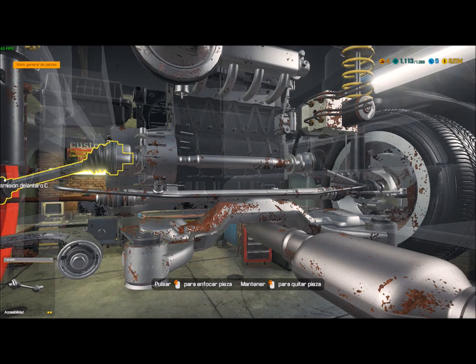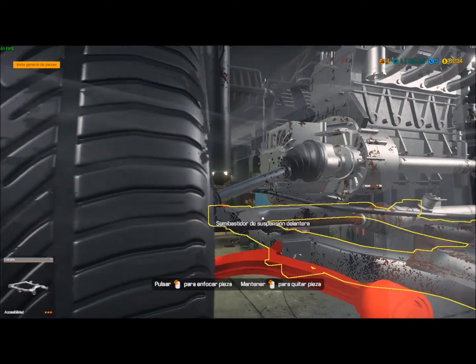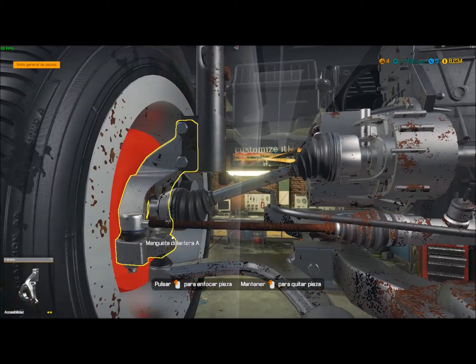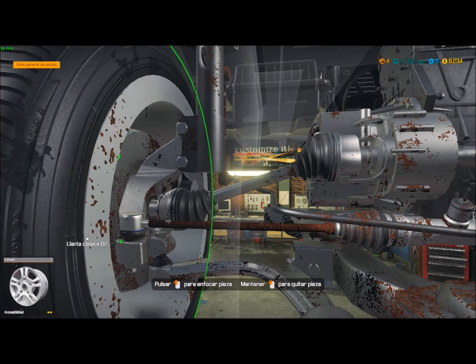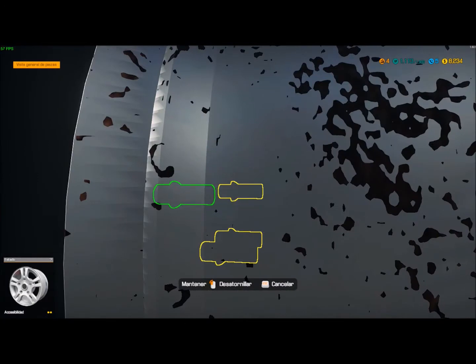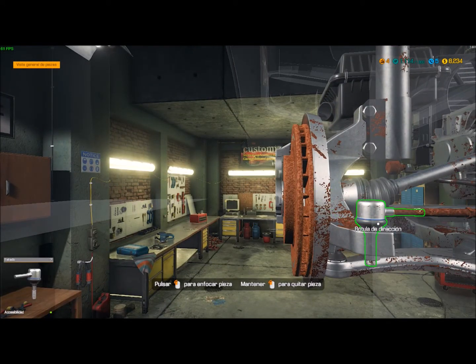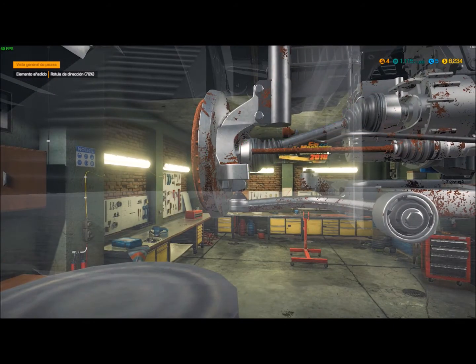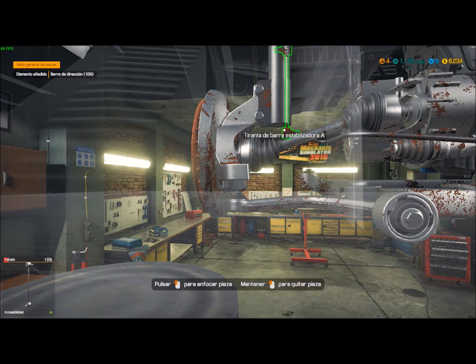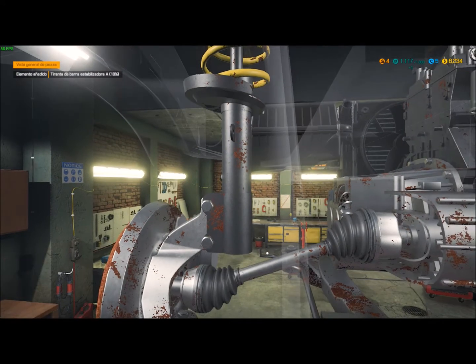Vamos a ver ahora, ante el fallo que he tenido, cómo acceder con los pasos mínimos para llegar. Para la rótula no queda más remedio que ir montando algo de la rueda, ¿no? Barra de dirección. Vale, pues vamos a hacer rápido porque ahora le damos a la inversa. Es poquito y vamos a ganar poquito dinero.